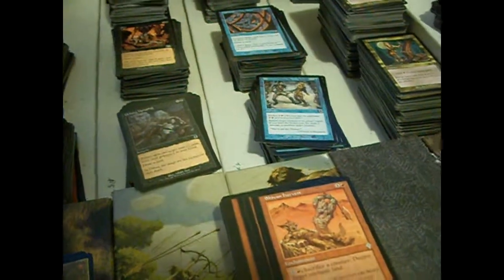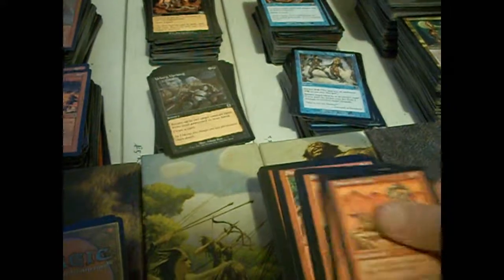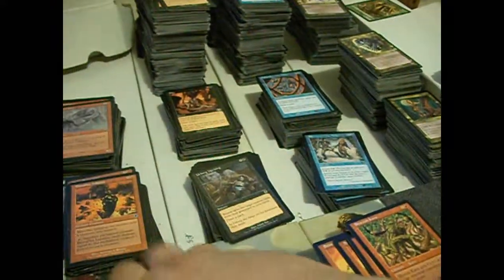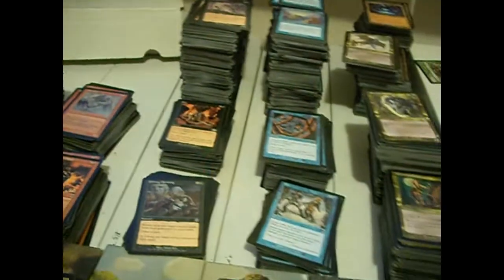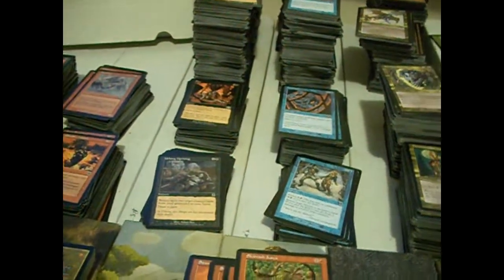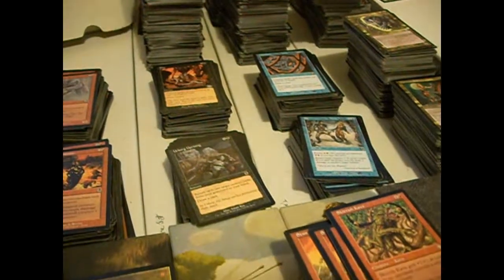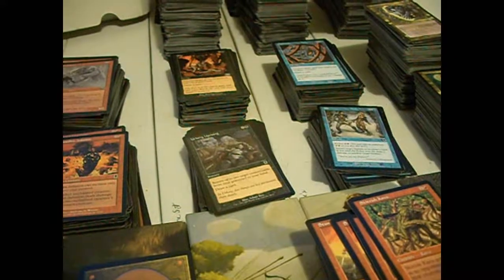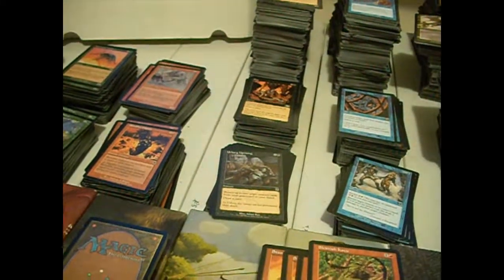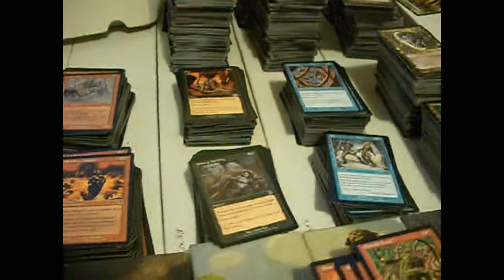Here we have Shaven Harvest — it's a colorless and a red enchantment. You pay colorless and a red to sacrifice a creature to destroy target non-basic land. It's okay. There were a lot of non-basic lands in Invasion block — there was that cycle of five common ones, and also some dual lands you might call them. They tapped for one of two allied colors and came into play tapped. They would actually get reprinted later. There was one that tapped for white and blue, and one that tapped for red and green, et cetera — you know how it goes.